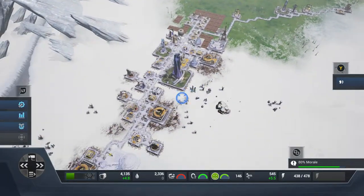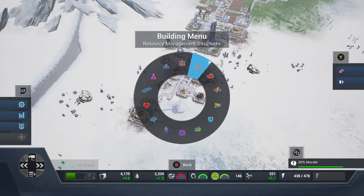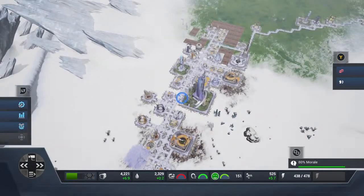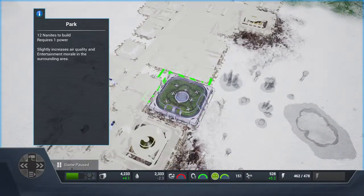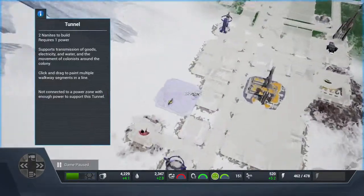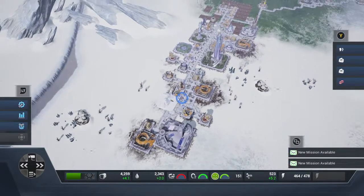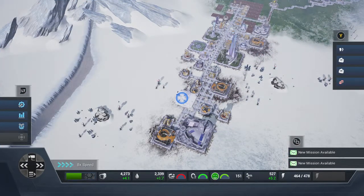You can do trade to stock items in the enhancer dispensary, but in my opinion you should just make them yourself — it's the easiest way. Get your research plant going. While we're doing this, you can also build parks. Morale has gone above 80% but I'm going to carry on to show you how to use the enhancer dispensary. Air quality is at 93%.